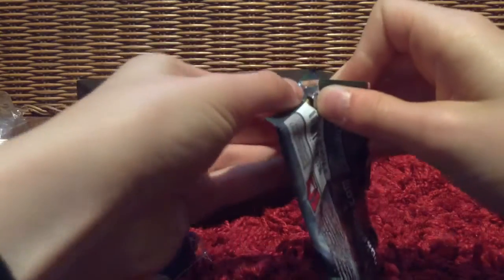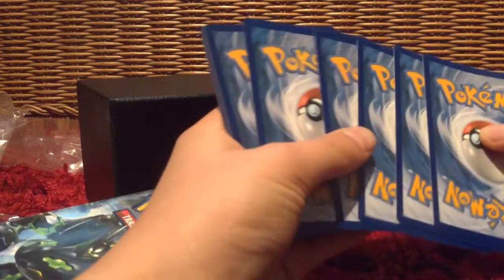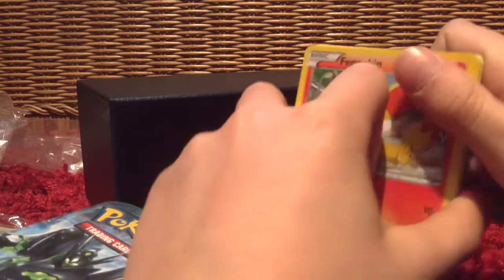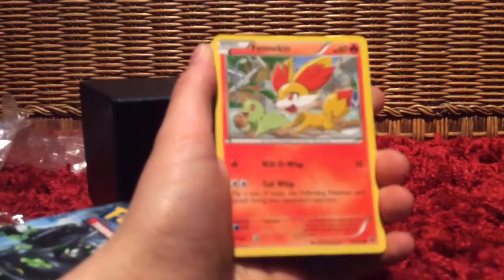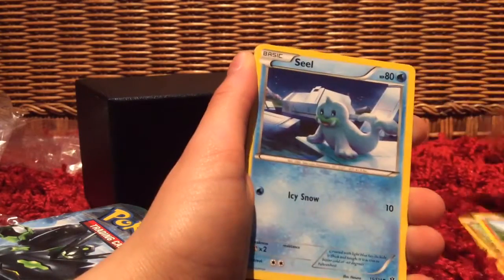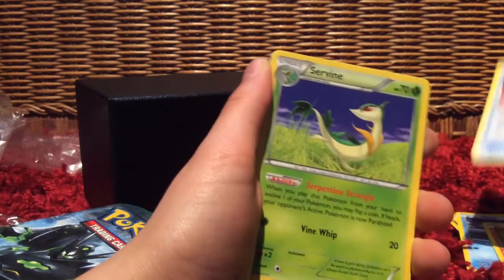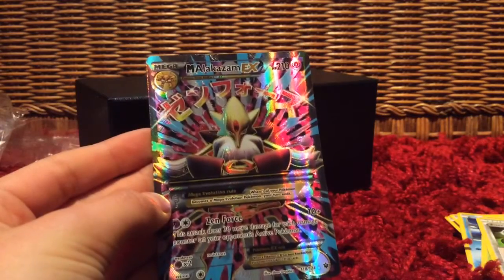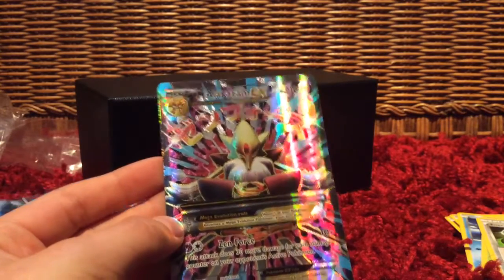Our first booster pack features Zygarde — let's hope we can pull something good. Our first card is Fennekin, then Jigglypuff, Riolu, Seel, Larvitar, Ultra Ball, Servine, Energy Reset. Our holo is a Marowak. And our rare is... Alakazam EX Full Art! Holy cow — first pack! That's a great pull.